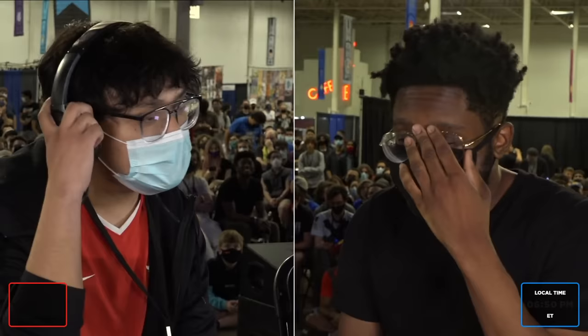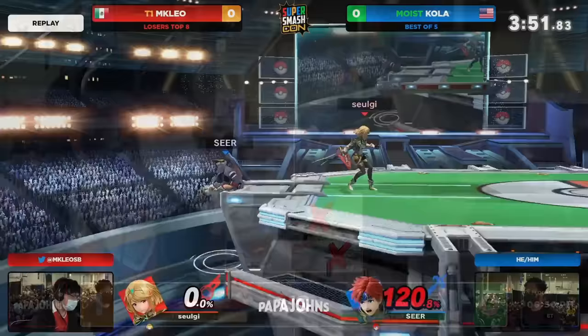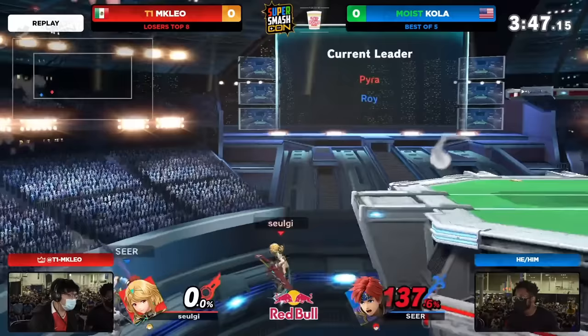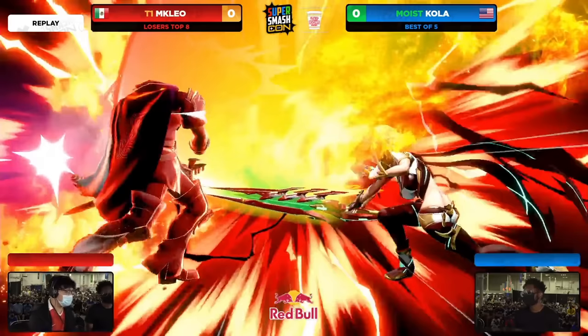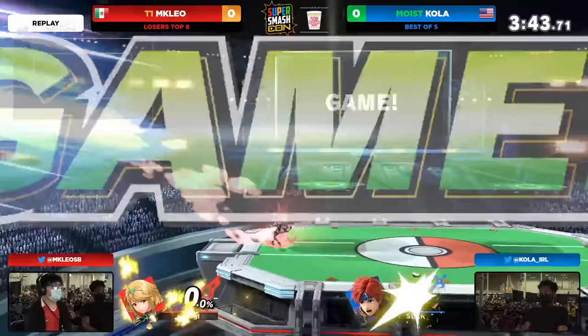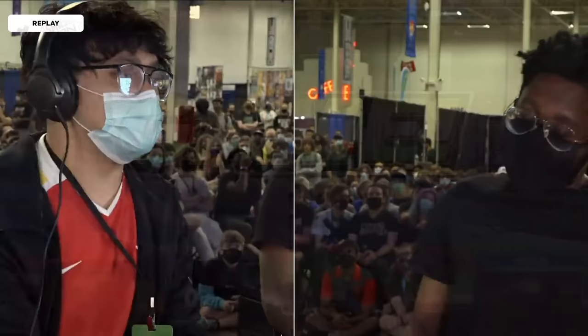Wait for it and wait for it — the forward tilt on the normal getup. Forward tilt from Pyra is such an incredible corner pressure tool. You can react to normal getup, it's very meaty, and once you hit on shield it's like: are you going to go for another Pyra forward tilt? I'm going to call out your jump. Even if you block that move in its space, it leaves you in such a messed up situation. So you just go for the downer, and Leo goes for the dash back — if I see normal getup, this is what I do. And even if you miss the timing and hit their shield, you're fine. It's insane how much space that covers.